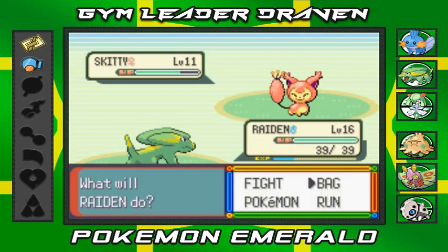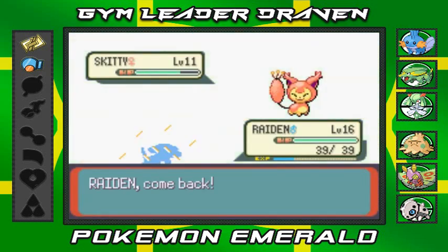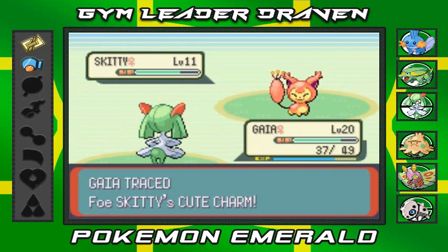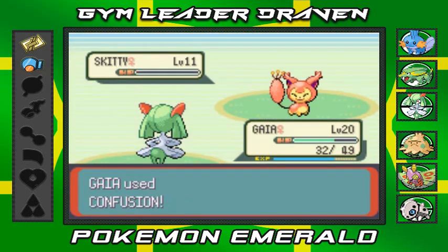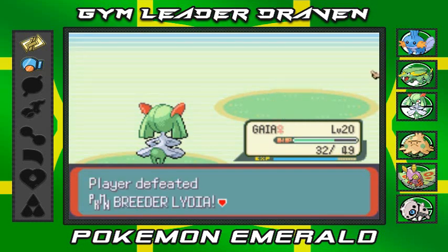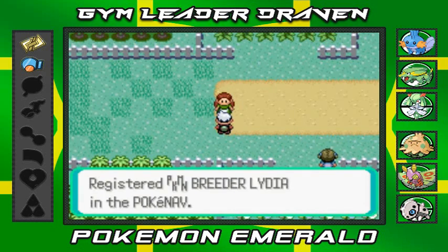Oh crud — Raiden, you're disappointing me again. Let's go with Gaia right here — Tackle attack and Confusion attack. Goodbye Skitty! Everybody loses — Lydia loses, and yes I am growing my Pokémon properly except for Raiden. She gives me her phone number.